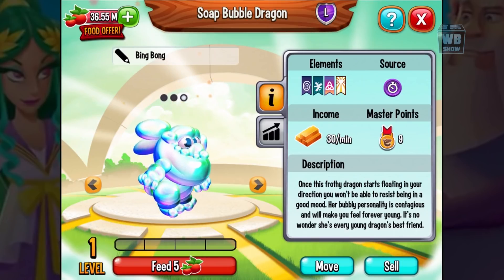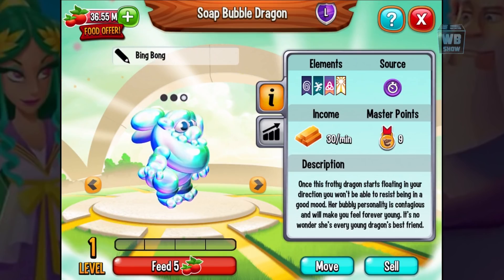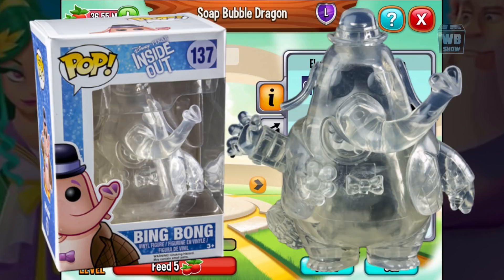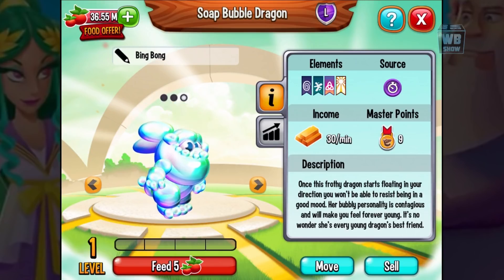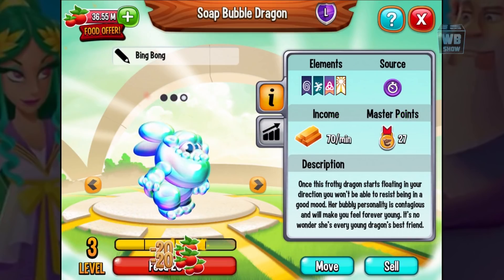Bing Bong has a raccoon tail and a short tail here. The reason this dragon actually looks like Bing Bong is because Hot Topic had a clear sort of Bing Bong Funko Pop, and this dragon looks exactly like it. There are probably some minor differences, but it's pretty much the same thing — I'll try to put a picture up so you guys can see. So we're gonna call this dragon Bing Bong.